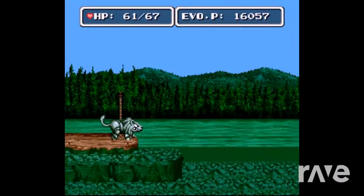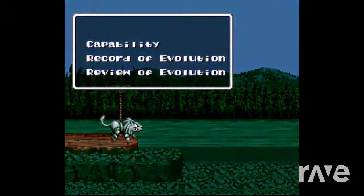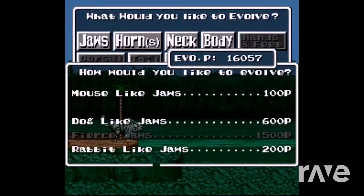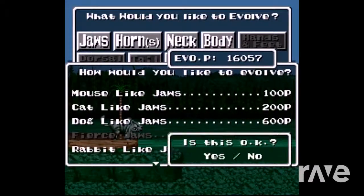If you'll remember, when we visited the domain of Sigasaurus and we left them alone, as a token of their gratitude, they showed us a hint as to how to evolve into a human. And if you remember, it said that involved having the jaws of a cat and the body of a rabbit. So we want to evolve those parts.